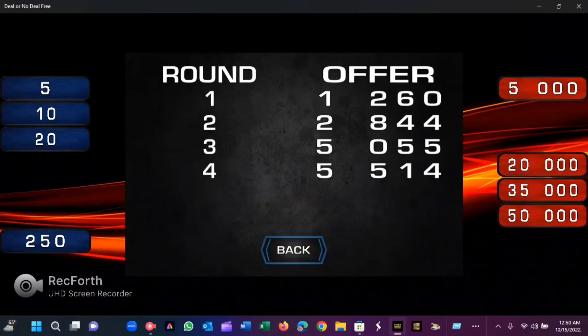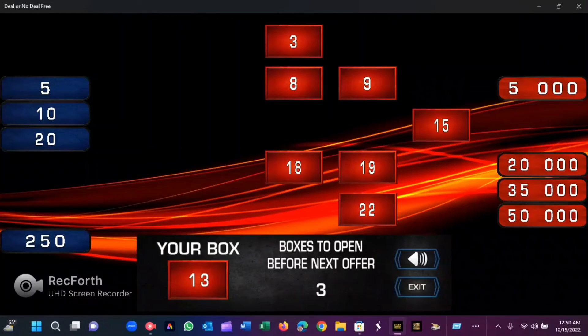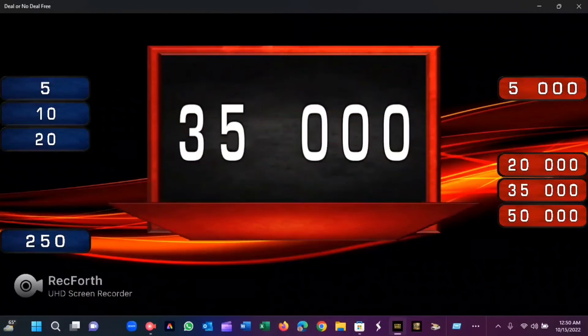Let's take a look at how the offers have been going. The numbers went up by $500. We're playing a $50,000 game. Do I take that? No deal, at least not for right now. We've got two more rounds to go. Let's go ahead and do box 22.